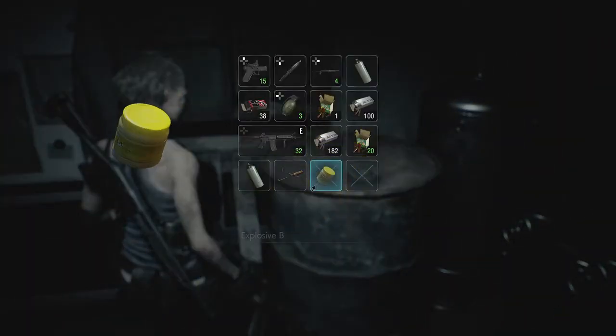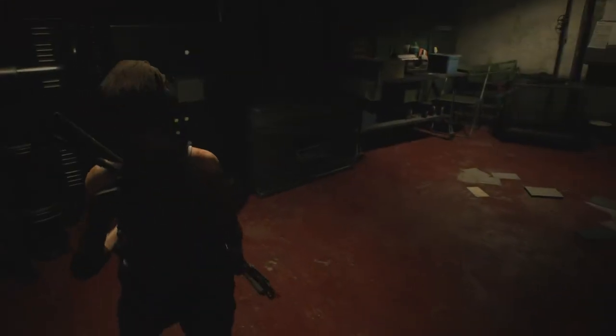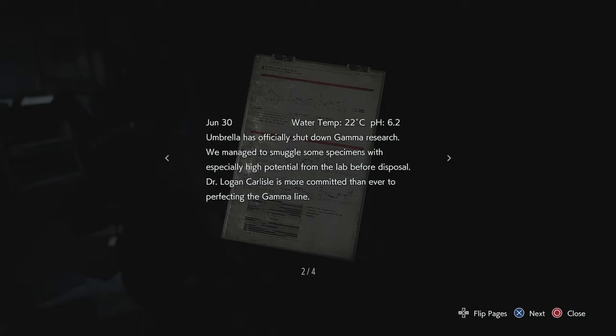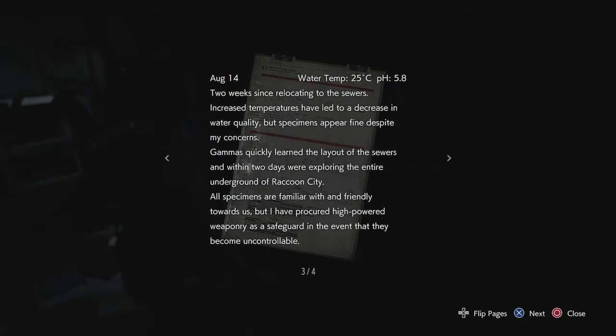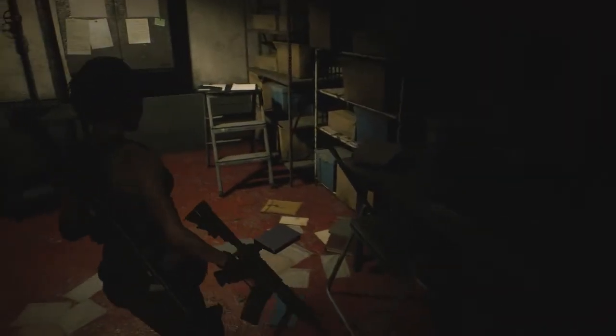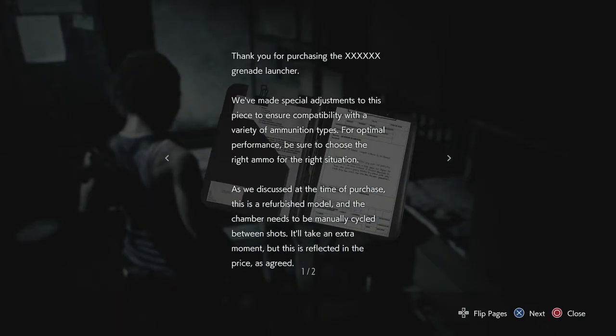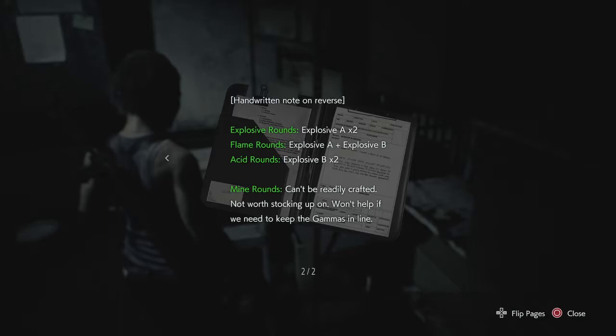We got explosive — why would I need that? Research assistant logs. I'll definitely read those when I — that's probably just lore. Invoice from Kenshock. Kendo. Grenade launcher! Okay, so I think I just picked up explosive B. So two A's make explosive rounds, A and B together make flame rounds, and two B's make acid.